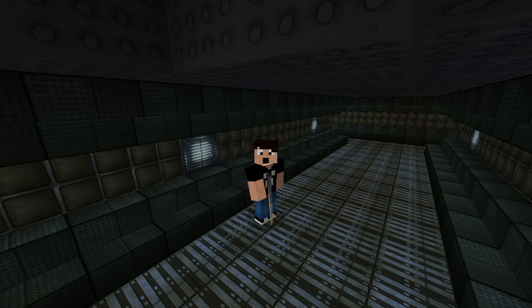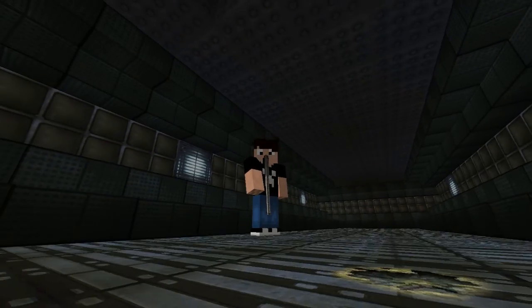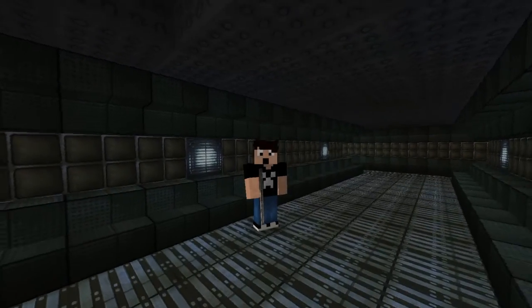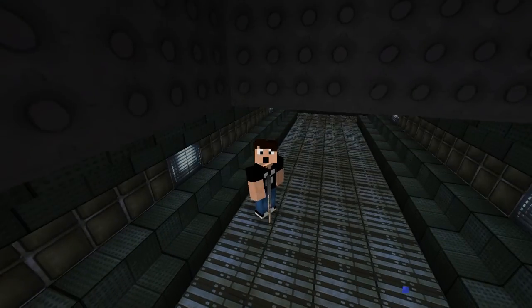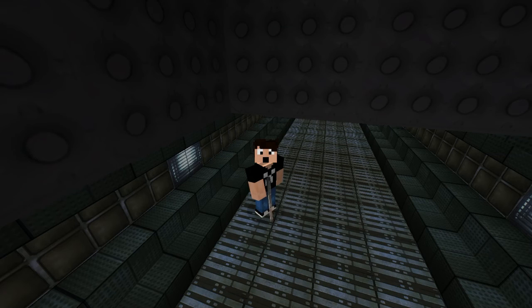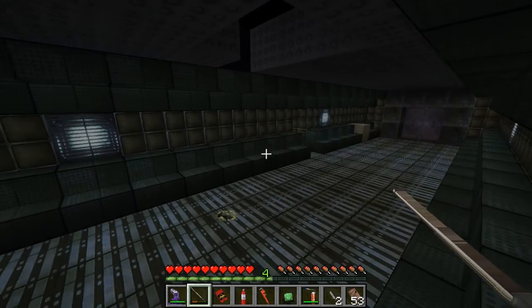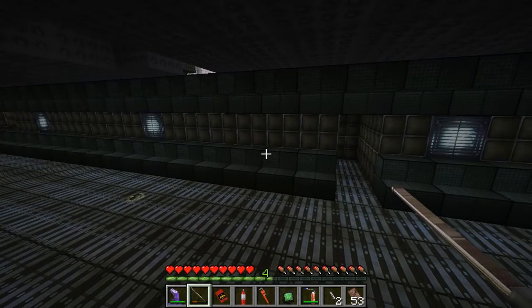Welcome back to episode 4 of Alien: A Crafter's Isolation. The alien is up there — you can see the acid burn in the hole on the floor. He's just waiting for me. We need to get turned around without dying. There we go. We're gonna sneak against the wall — this is where we died last time.